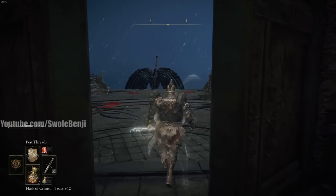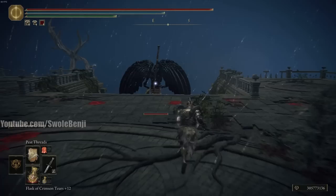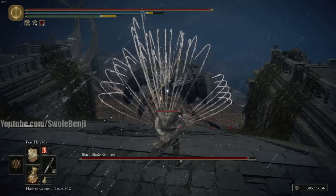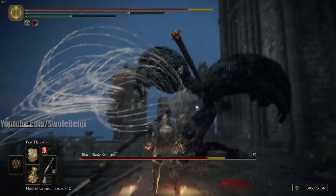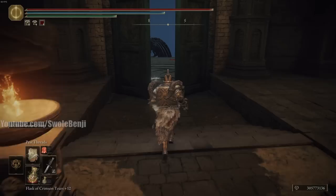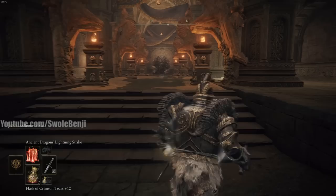Next is Pest Threads, which is one of the weaker spells shown here but has a wild range of damage. Watch how fast the damage racks up — spamming it without charged casts you start at 400 damage, and it suddenly ramps up to 4,000. It's spammable, and if you have summons distracting the boss you'll nuke them down pretty quickly.